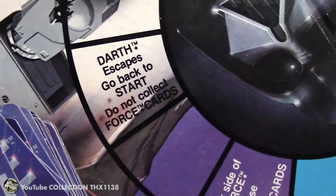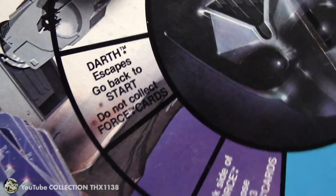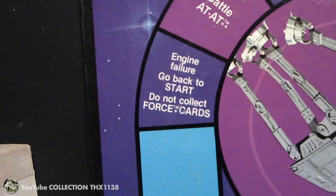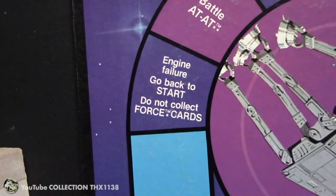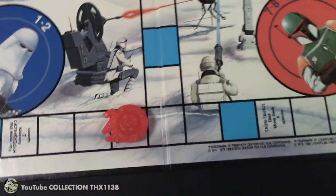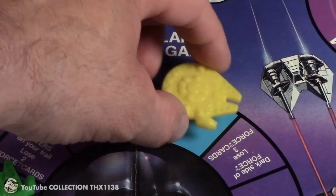But Green kept hitting Darth escapes — go back to start, do not collect force cards. So he had to go back and go all the way around the board again. He also hit engine failure — go back to start, do not collect force cards — once or twice, which is the same effect. So he ended the game up right there with 20 cards in the inner circle.